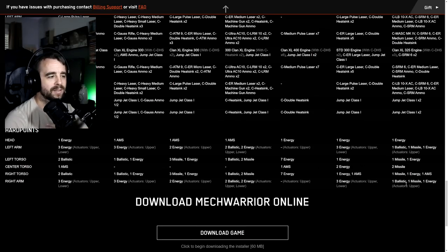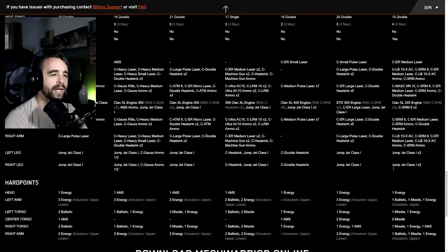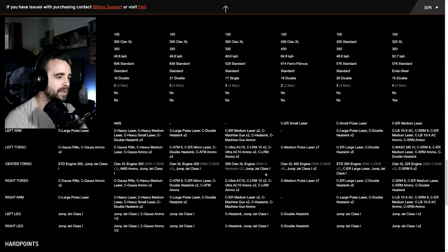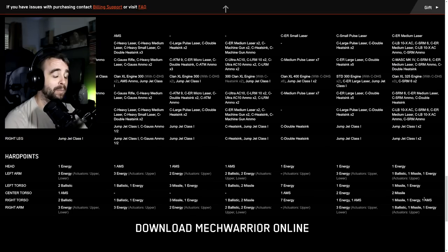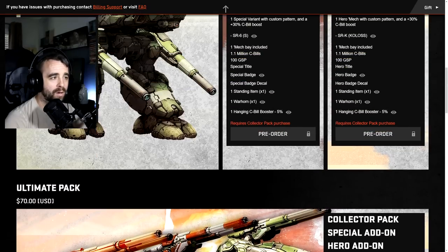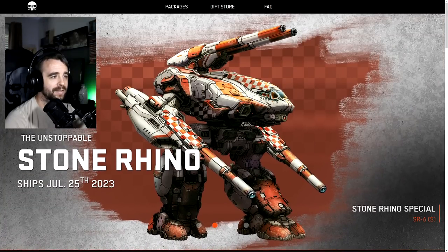We don't know the quirks yet and won't for some time. These variants are quite different in their hard points, so you'll see different setups emerge. Quirks sometimes point toward stock use - you might get a UAC quirk, a Gauss quirk, or an SRM quirk depending on the variant. The hero Koloss is a missile, ballistic, and energy combination with upper arm actuators, four to six missile, five energy, and two ballistic.